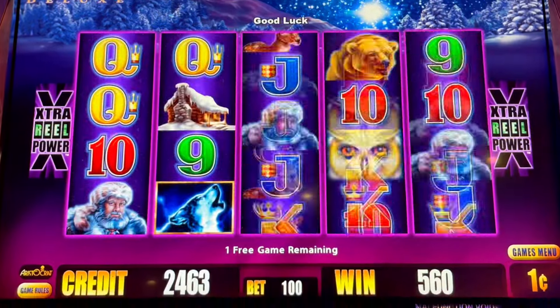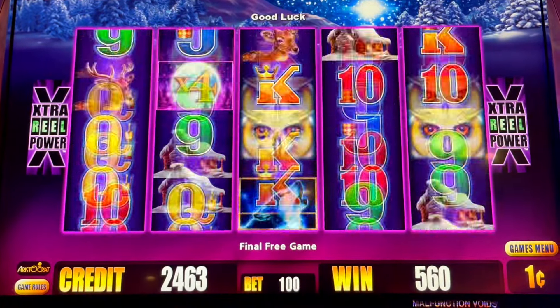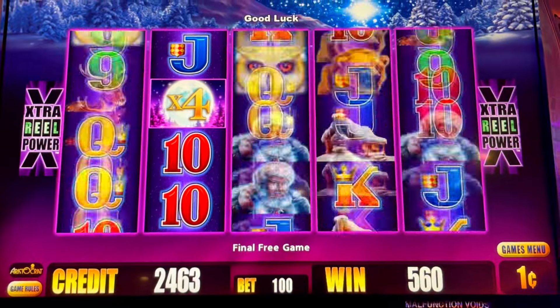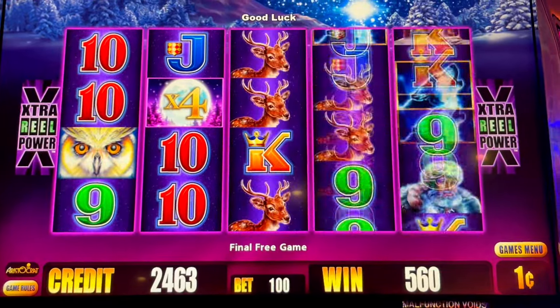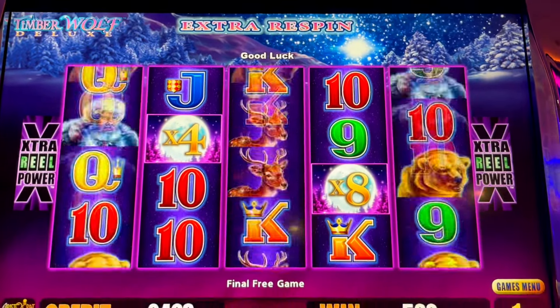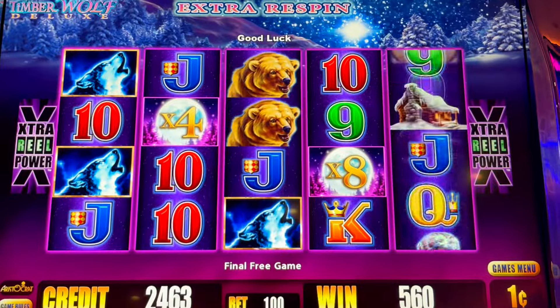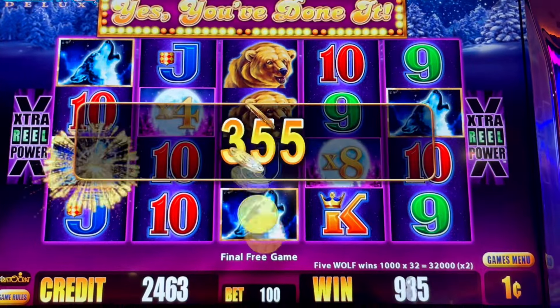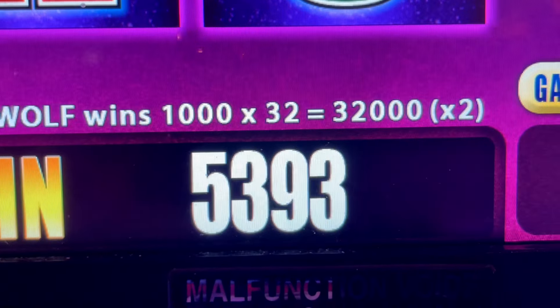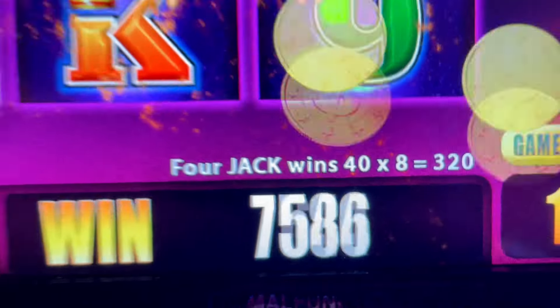In there, huh? One game. We got a multiplier and re-spin. Come on, help. Oh, that would've been nice. Re-spin on top, we've got 32 up there, guys. And a re-spin. That would really be nice. Yes, yes, one more work. That's a big hit, guys. Look at this. 320 times 2.